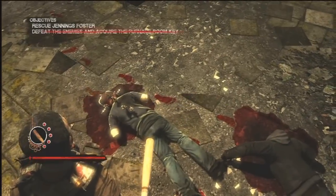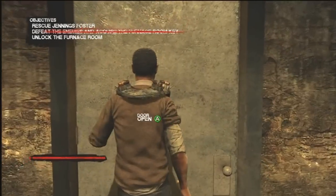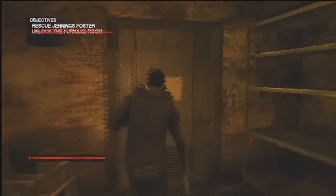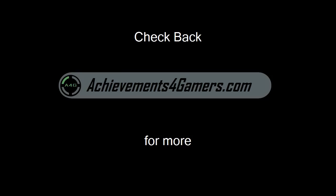We're going to search his body for the furnace key and come right over here — we're already right at the door, just open it up. Come through here, search the table, search here, and that's going to open. Check back at AchievementsforGamers.com for more videos.